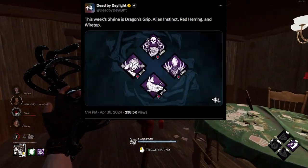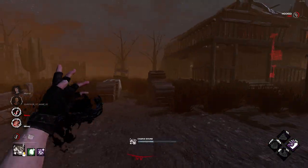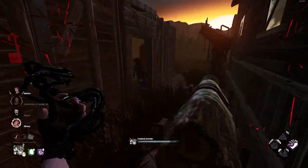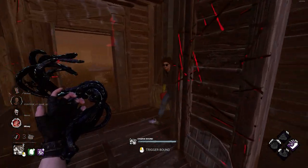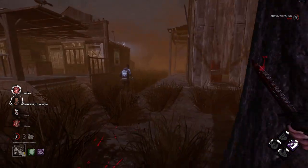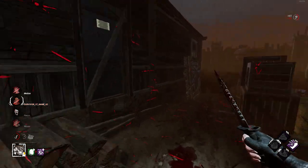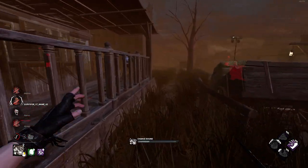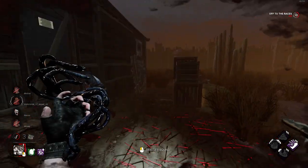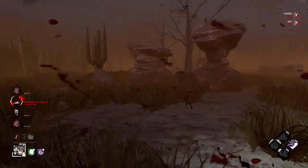Now, if you're patient and lucky, you can, through the Shrine of Secrets, unlock some of these licensed perks using Iridescent Shards. The Shrine of Secrets seems to be quite randomized, and there's no real pattern for knowing when some of these licensed perks become available. It is really cool when perks like Decisive Strike become available through the Shrine of Secrets. And if you're new to Dead by Daylight and trying to limit the amount you spend on the game, it's always a really good idea to have Iridescent Shards available for when those opportunities pop up. It typically costs 2000 Iridescent Shards to unlock these perks.